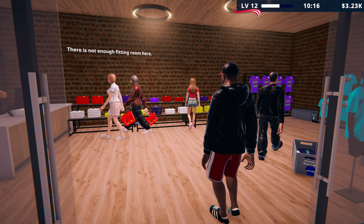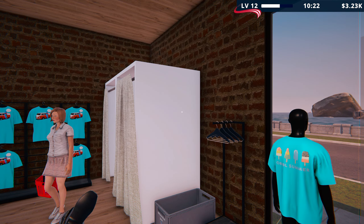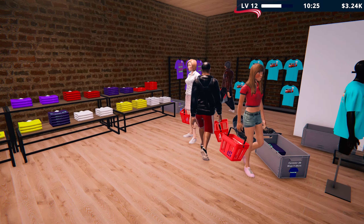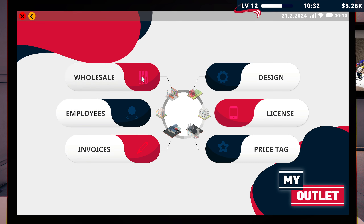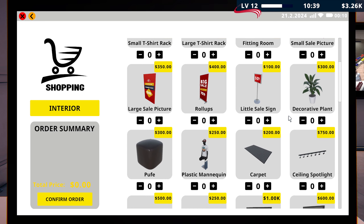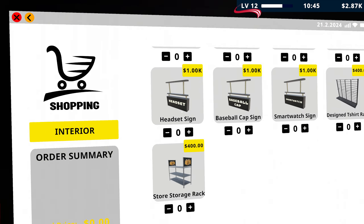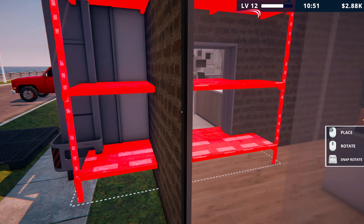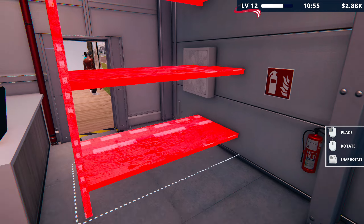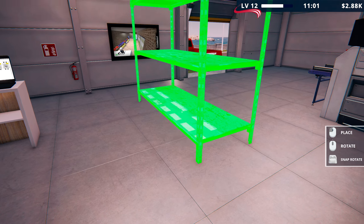Not enough fitting rooms in here. So we need a store storage rack then. The other storage rack is just for keeping stuff in store in here — we don't really need that. We need the store storage rack, which is actually cheaper. So if I have that in the warehouse... well, that's bigger than I thought it would be. That looked tiny on the thing. So you can have it in here — it's being a bit weird.